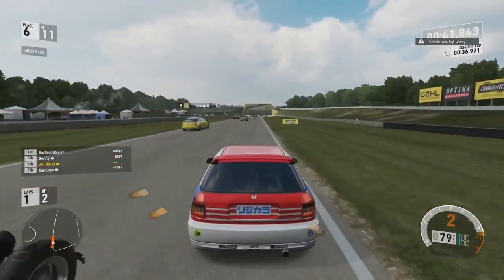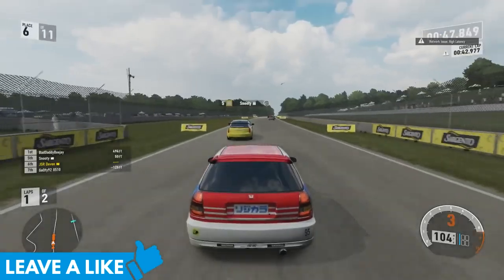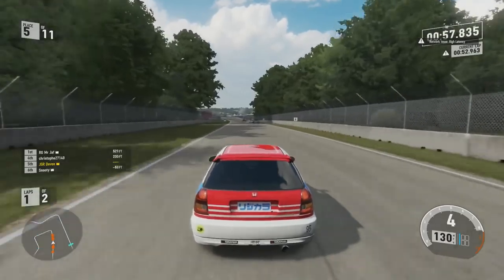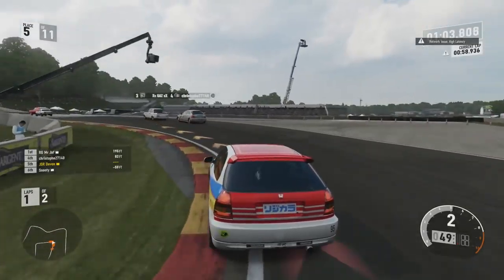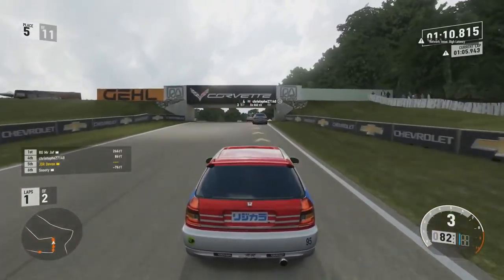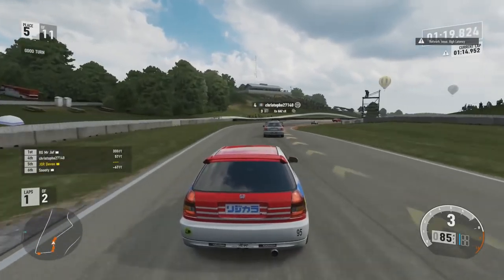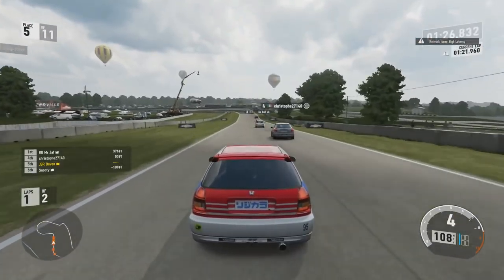Going through the second turn, guys are getting very physical with each other, and we're going to make up a cool five places - up into sixth place now. Catching snooty in the limo, which weirdly is a handling build in this D class. Usually whenever someone gets a limo in a lower class it's for power, not the case this time. So we made up another place - six places in the space of one straight. The top four are all pretty close together. It's only two laps but D class laps are pretty long, like two and a half minutes.